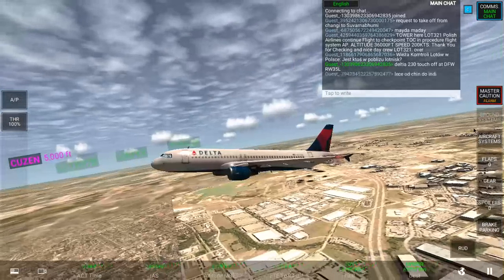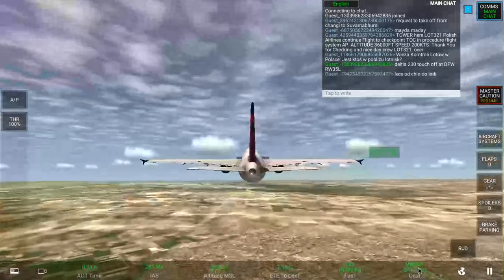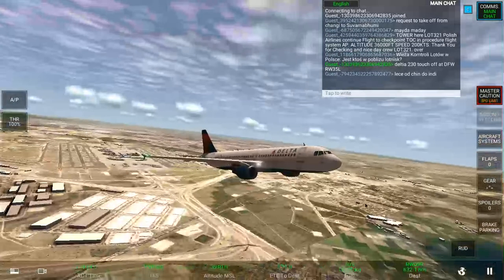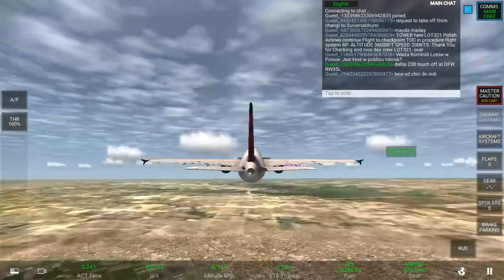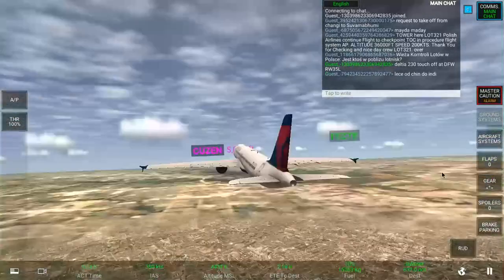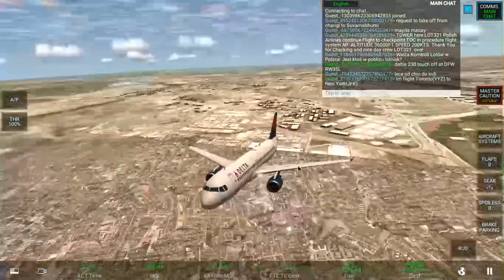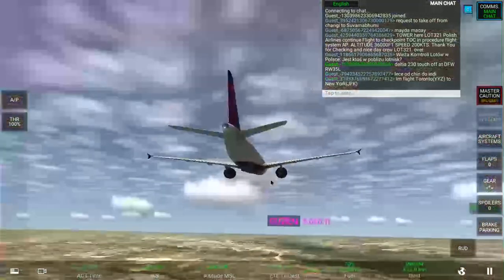As you can see it says Delta 230 took off at DFW runway 35L. You can't use the ground systems. It says I'll touch the runway in about 632 minutes. I'm not going to shoot all of it in one go — I'm breaking it up since this is part two and my first video was part one.